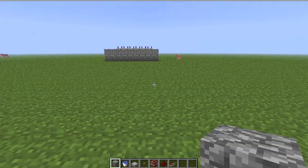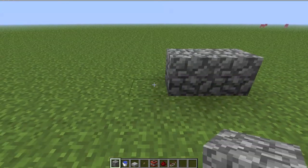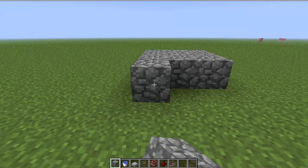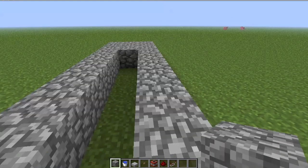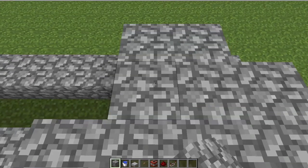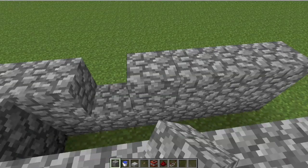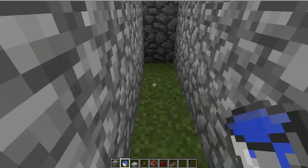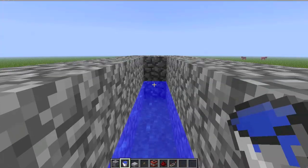The first part is the structure of the cannon. What you're going to do is take it one, two, three, like that. Then one, two, three again — one, two, three — so you've got a little three-by-three area. And then on the two sides, you're going to take it out six more on each side. After that, you're going to make this whole thing two blocks high. Then you take your slab and put it at the end right here in between these two parts. Then take your water and put it at the back. You could fill it up — it doesn't matter as long as there's water flowing in those five blocks.